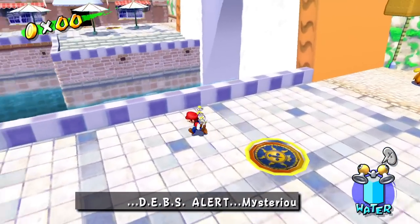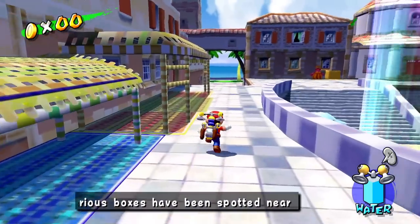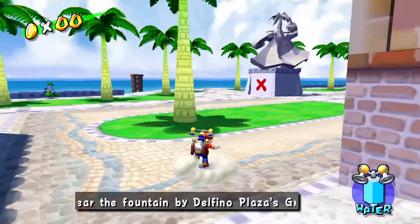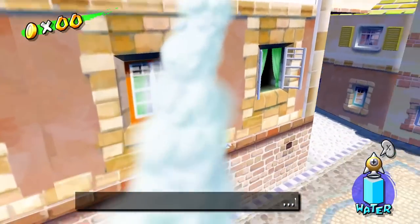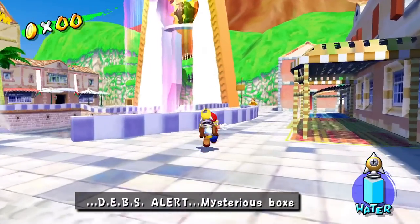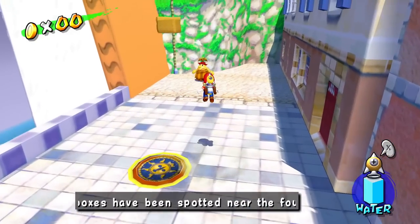I don't quite know how to get up there from here though. I might have to go back and get the nozzle that makes us jump really high in the air — the rocket nozzle. Let's take a look, because this is the red one. Is that what we need? I think so, yeah, awesome. So what we're gonna do is go over this way and hop up to the back over there, so let's see if that works.